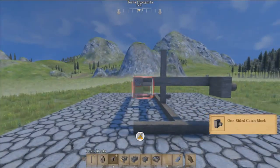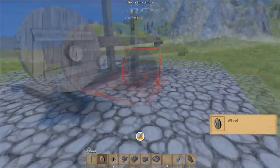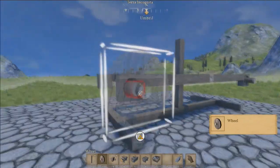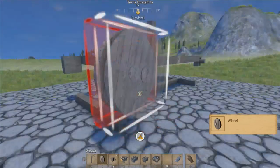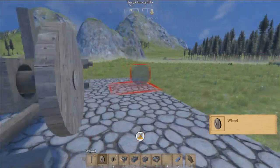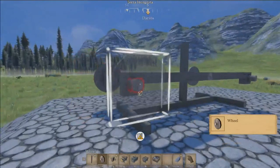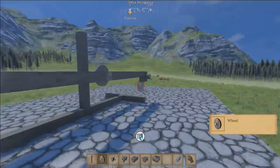There we go. Now we'll place our wheels on here. The correct placement for wheels — the wheel should be flat on the outside. Although when you have those extensions it doesn't really matter much, but this is the correct way to do it. That was something I was doing wrong for a long time.